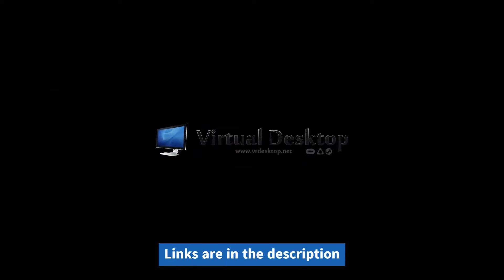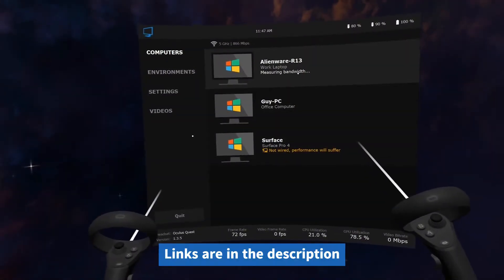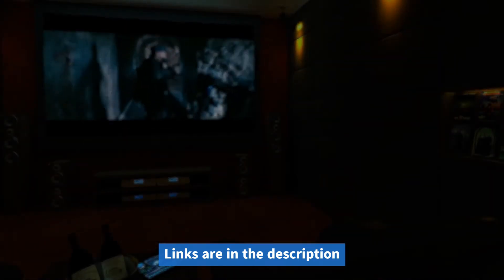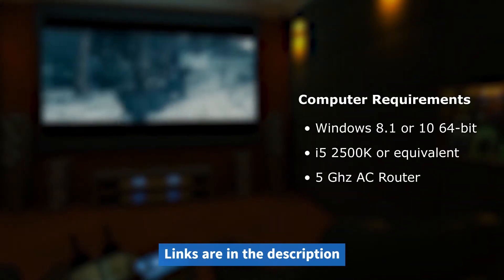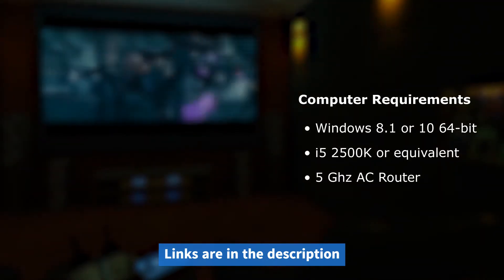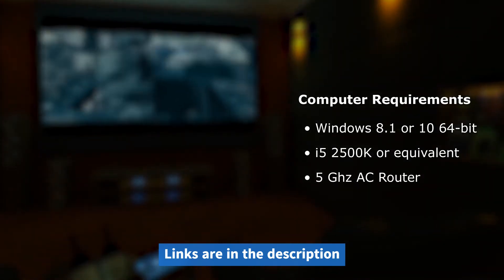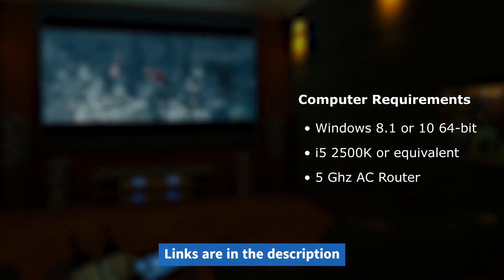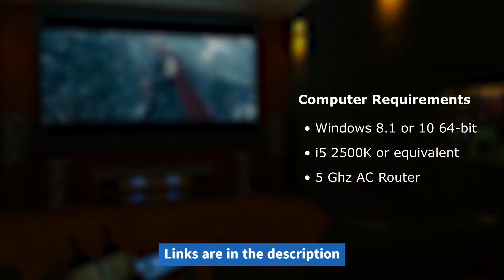Virtual Desktop is required in order to play wirelessly on your Oculus Quest 2. It's a wireless, unofficial option, with the drawback that reliability varies depending on the user's PC setup. Here's how you set it up: first, download Virtual Desktop Streamer to your computer. Then, on your VR headset, you'll also need a copy of Virtual Desktop. After installing the software, go to the main screen and make sure your Oculus login is entered in the text area. Then you're all set to go. If this doesn't work, your PC might not be able to run the software — if you'd like to get that issue resolved, we can help, so stay tuned.